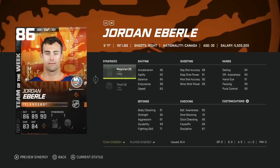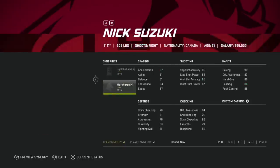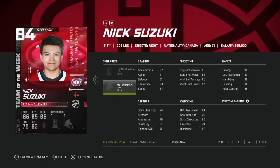Then we got the 84 Christian Dvorak with Wingman and Thief. Thief makes this card actually usable on the draws, which is good considering he's one of the best face-off men in the league — super underrated. But without Thief he's a winger, and his speed just isn't enough. Next is Nick Suzuki with Workhorse and Light the Lamp — a sneaky decent card because with Distributor you get 90 speed and mid-90s acceleration. Shot is tough, but he's usable on the wing for anyone just starting out in the game.